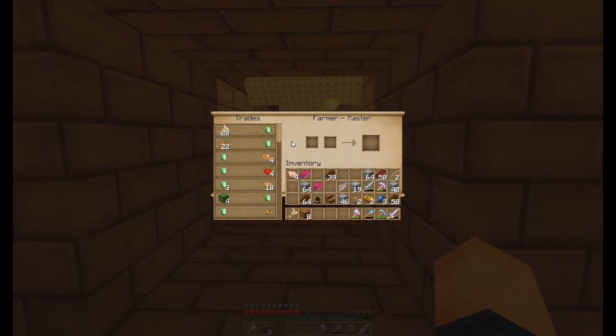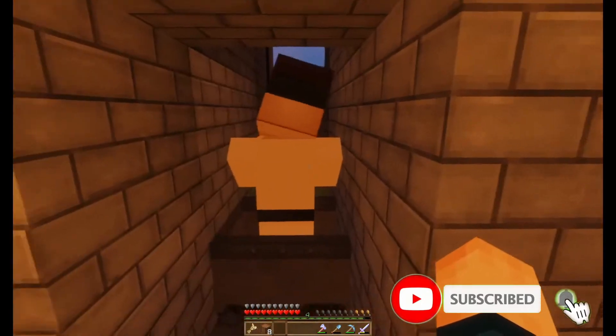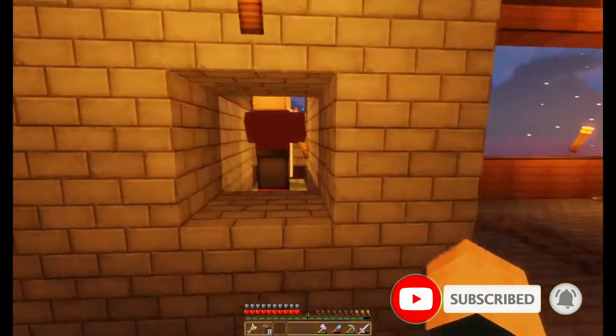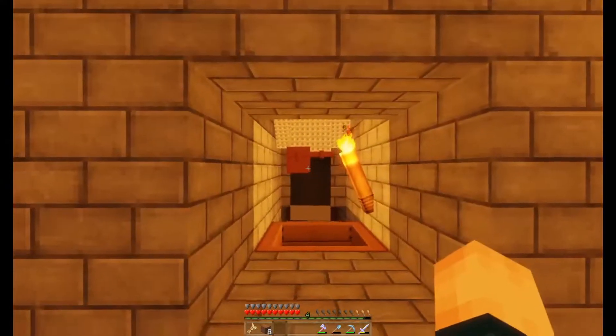We've got a villager right here — this is a farmer — so if we need to trade wheat for emeralds we can do that. Right here we have the cleric, though it looks like he doesn't really want to trade with us right now.